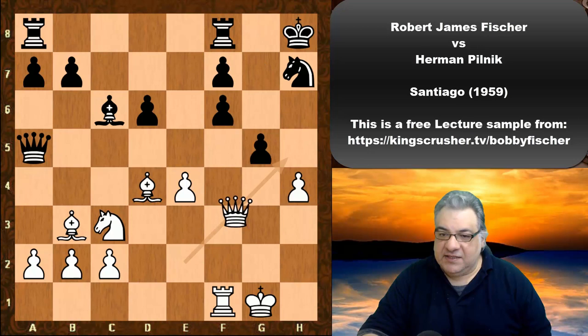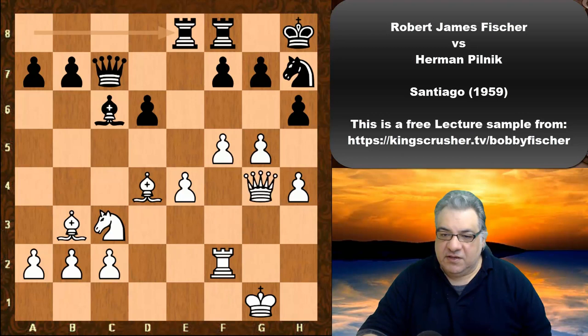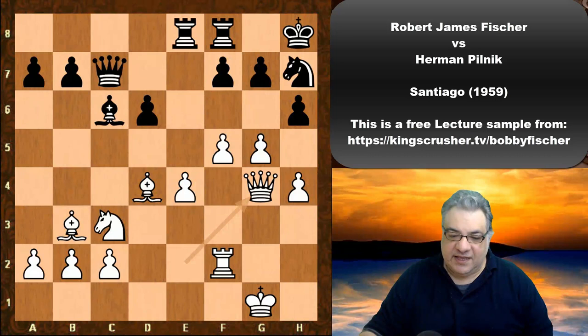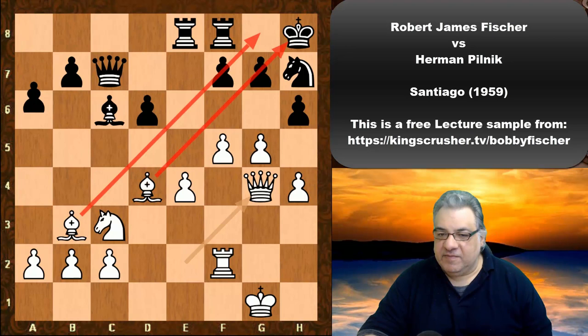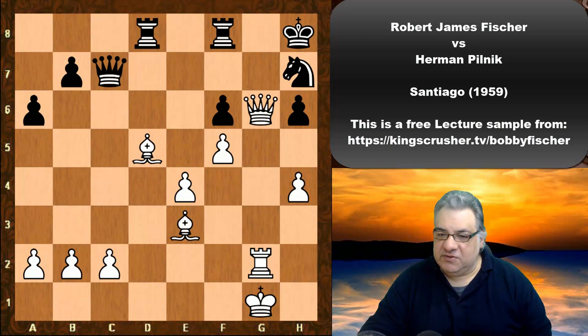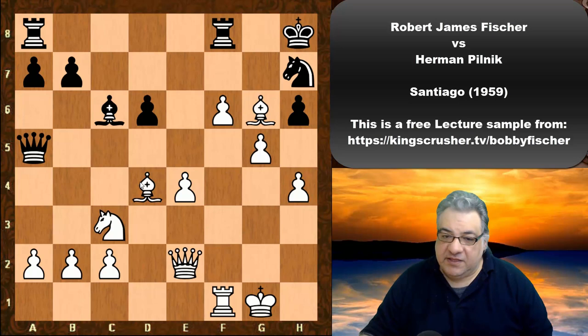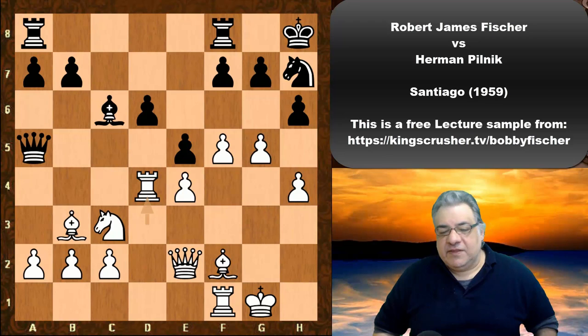After Bxd4, if h-takes, f6 as an example — Qh5, Bishop takes, Bishop takes — easy mating. If Qc7, Rf2, Qg4. With bishops installed on these diagonals it's aesthetically pleasing — both bishops working together, a crushing position with everything pointed at black's king. Rxd4 seems an enormously powerful exchange sacrifice, but Fischer's actual move is very strong as well.